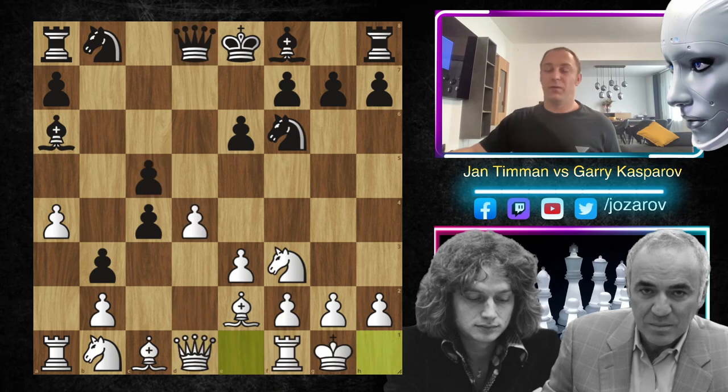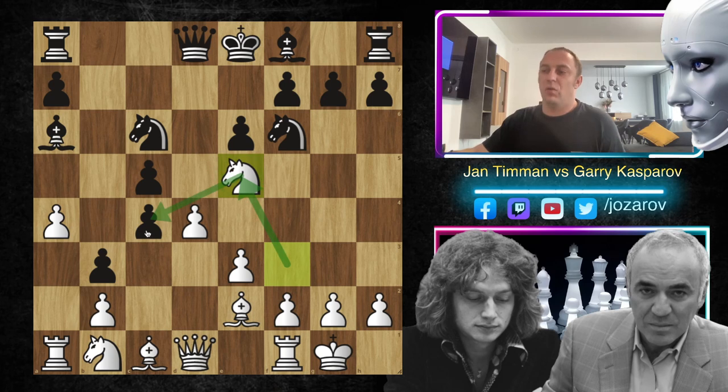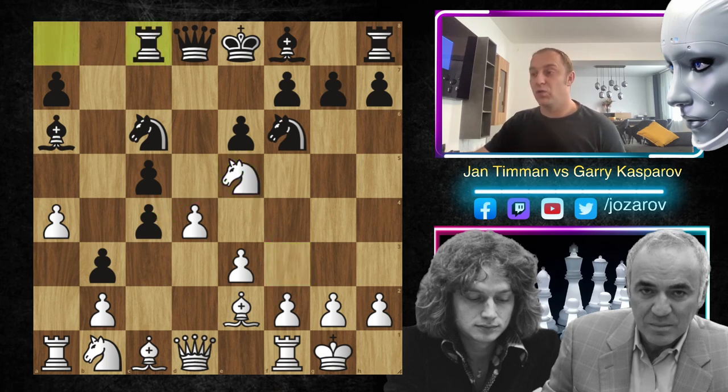Here Garry Kasparov played a really perfect game. After castling by Jan Timman, Kasparov simply continues the pressure in the center with knight to c6. Jan Timman tried knight to e5 - it's also a natural idea, attacking the pawn on c4 twice. But now a perfect move here by Kasparov: the move rook to c8.